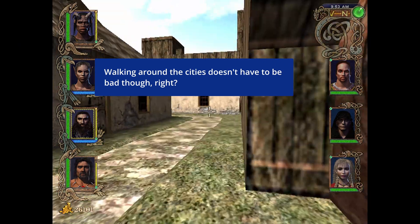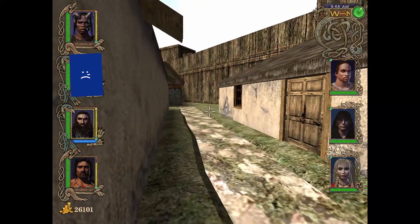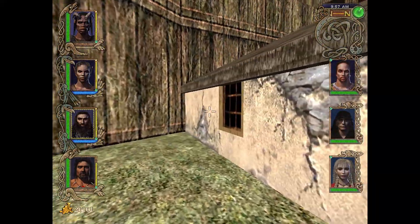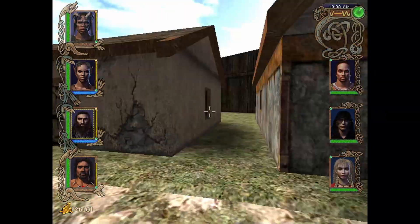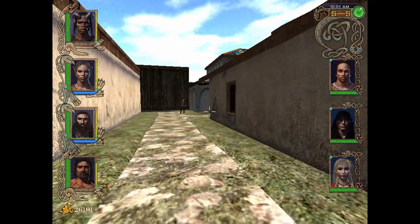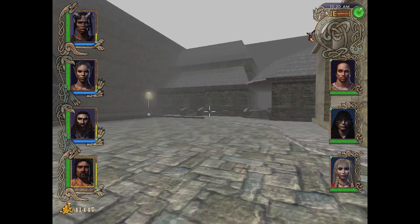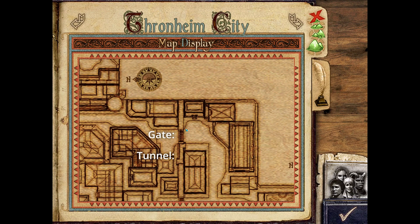Walking around the cities doesn't have to be bad, but it is bad in this game. The movement speed is slow and the cities are lacklustre design-wise, with empty streets, lack of life and dynamics, and tons of empty and inaccessible buildings. Not to mention the walkability — Trondheim, for instance, forces the player through maze-like tunnels when there are gates right next to them. Just why?